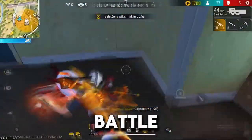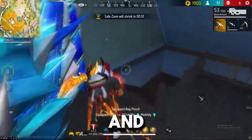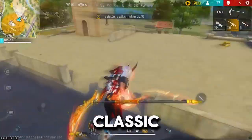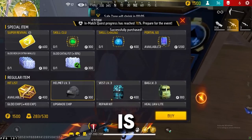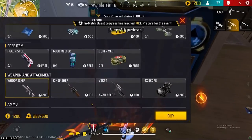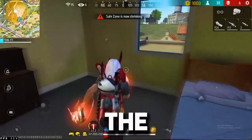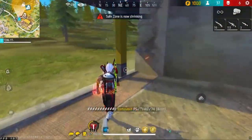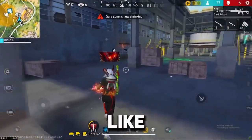Free Fire's main mode is Battle Royale, but within that there are different variations like Classic and Ranked. In Classic, it's more about having fun and experimenting with different strategies, while Ranked Mode is where things get serious. Your rank determines who you get matched up with, so the higher you climb, the tougher your opponents. This keeps the game challenging and engaging, making every match feel like a new adventure.